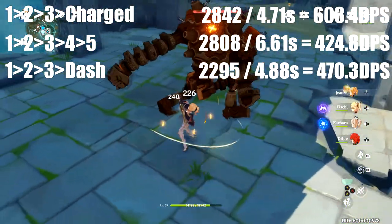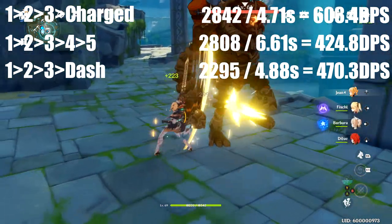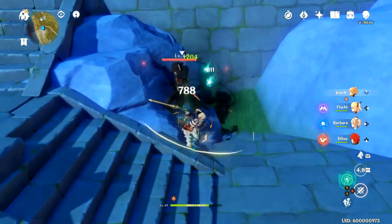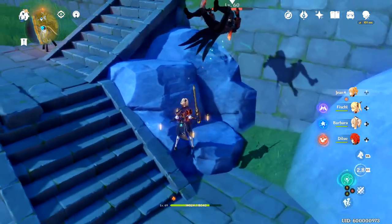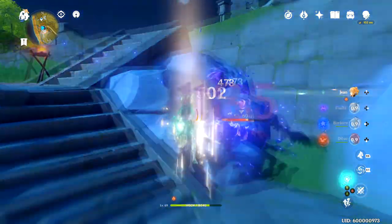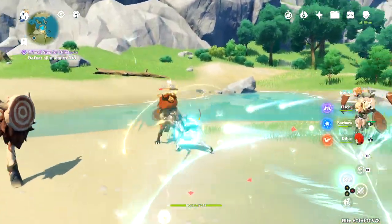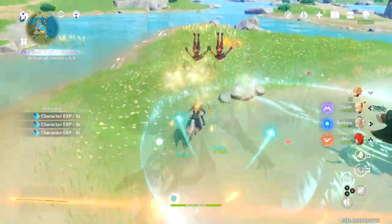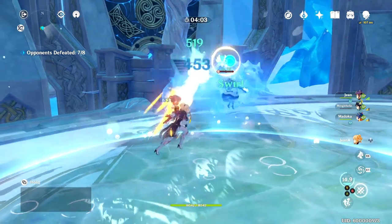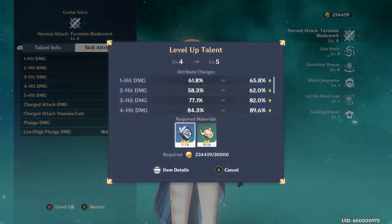Against heavy unliftable monsters you should just use the 1-2-3 charge over and over. The charge attack is also great on smaller monsters — you can lift them into the air, switch to a bow or caster, and hit them while they're suspended and can't attack back. This is especially helpful for Whopper Flower kills, and the stun can interrupt big attacks like abyssal mage shields. Note the charge attack will not stun if they have a bubble active. Leveling Favonius Bladeworks upgrades every stat involved.